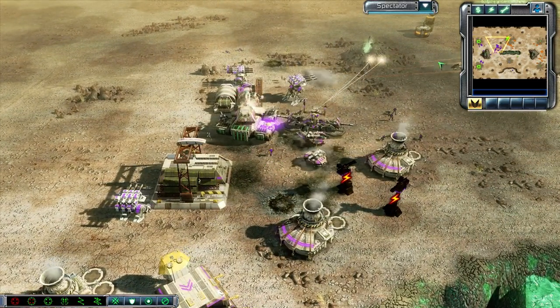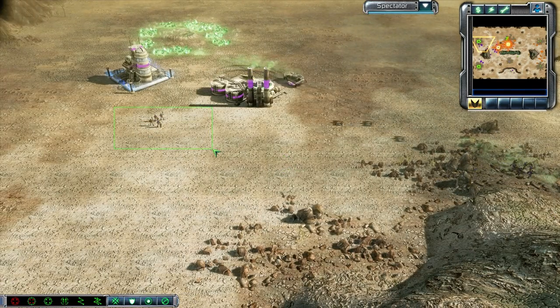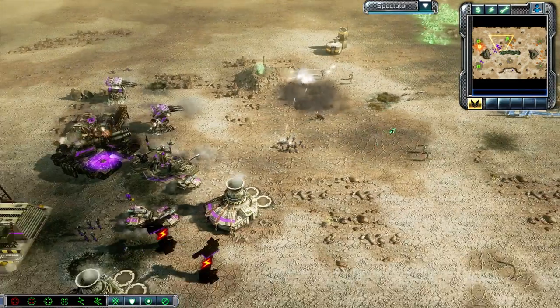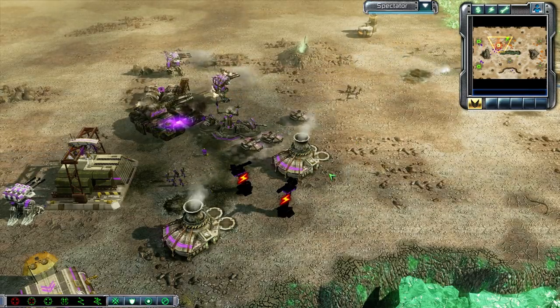Not necessarily the unit you want to be taking out all the time, but hey, Power Plant's working. I believe that's going to take out that Rifleman squad — why not? Actually, I think that was supposed to take out the Power Plant, but the Power Plant already got taken out, so there was just that Rifleman squad sitting there waiting.